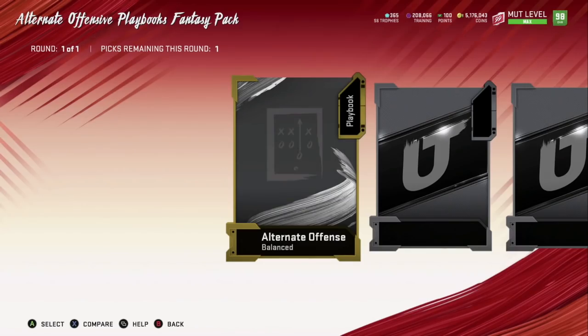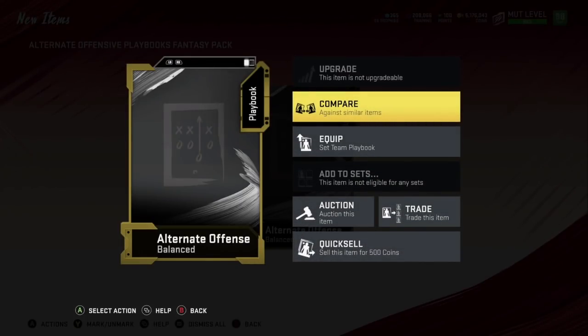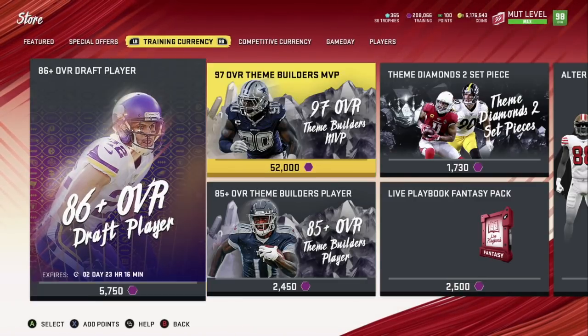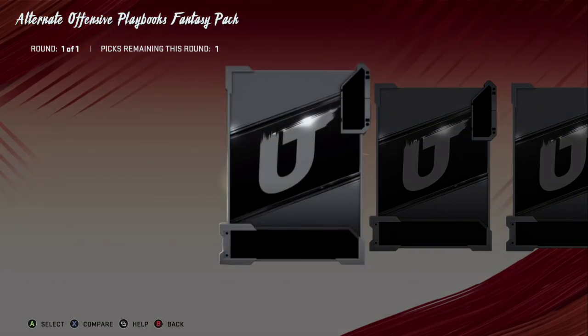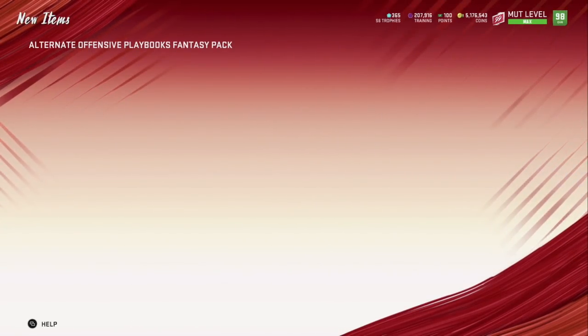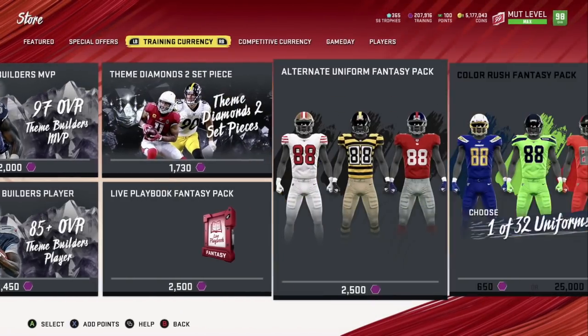82,000 profit — that's ridiculous. That's more than 100% return on your investment. You're making 82,000 coins on a 79,000 coin investment, and that's right now at current prices. This coin-making method is probably the best out there right now — no risk, no waiting for an investment to rise. This is make coins right now.